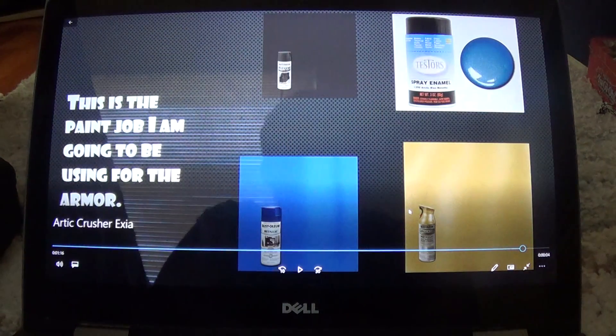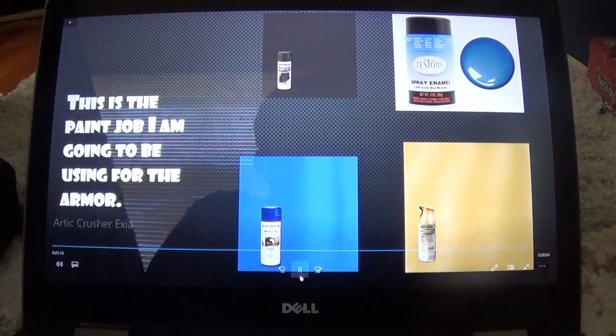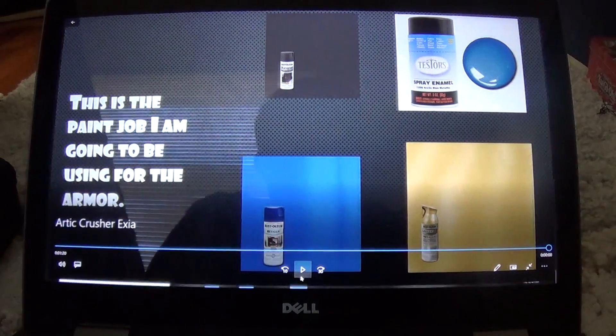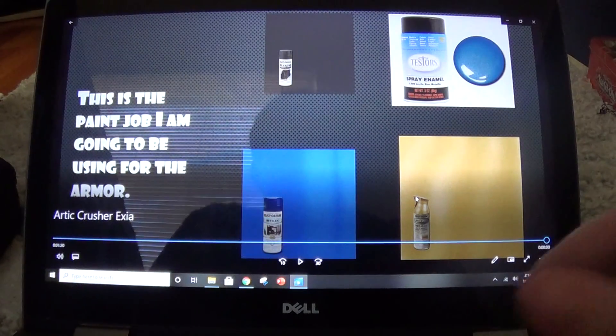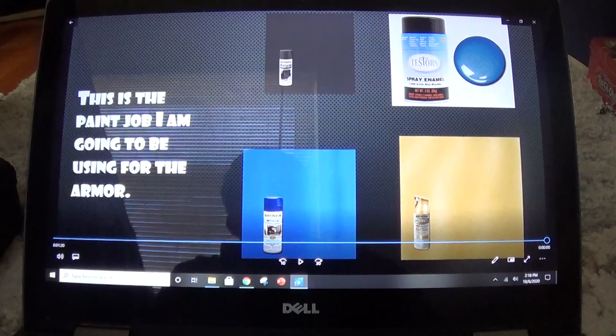The paint job I'm going to be using is graphite gray, arctic blue, metallic blue, and gold. And that's it for the unit — this is Lost Inferno Fire Dragon signing off.